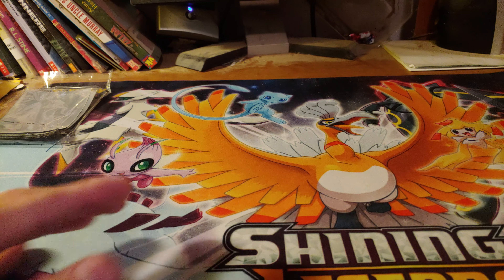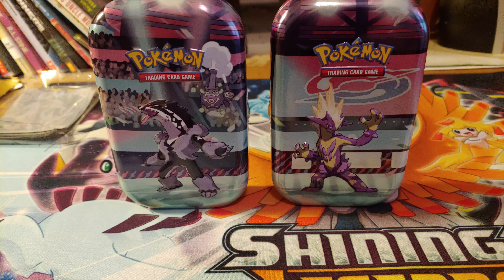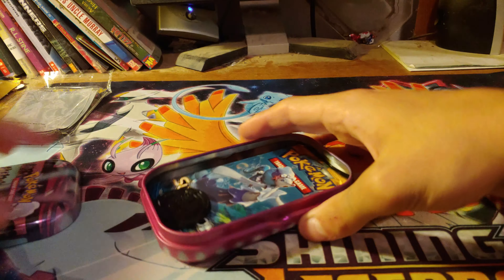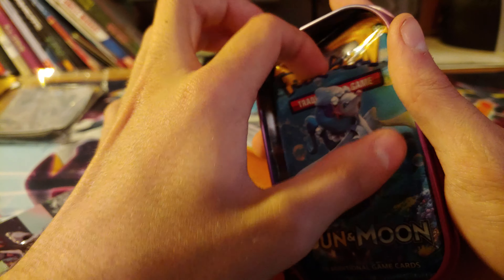What's up guys and girls, welcome to a brand new video. Today I am opening up the new mini 10s — there are more than two. I don't know exactly what comes in these, so let's see. Here you get a Blastoise coin, one Sword and Shield pack, and a Darkness of Blaze pack.